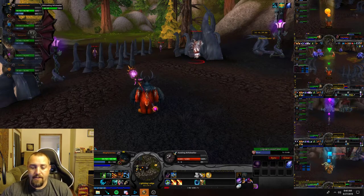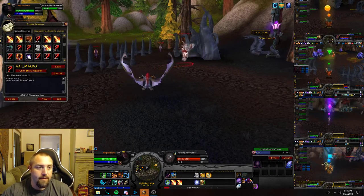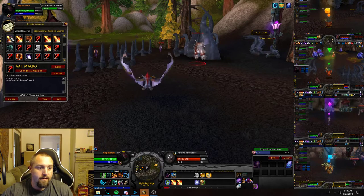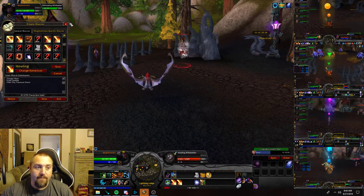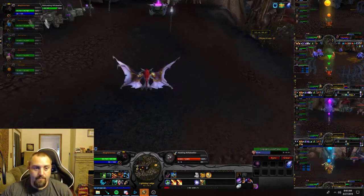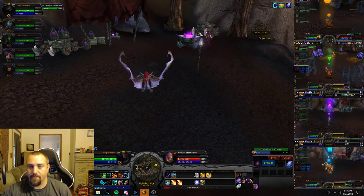And then slash cast Sunfire, and then slash use Tiny Treasure Chest. I can show you the macro right here: slash target H-O-W, slash cast Sunfire, slash use Tiny Treasure Chest. And if you haven't got one for the Solithus farm, it's just T-W-I for the very first three letters of their name as well.